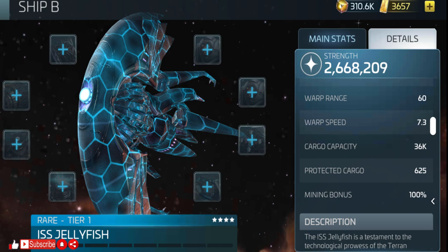The base warp speed of the ship is 7.3 and the base warp range is 60, which means this ship can easily navigate all pre-dark space systems with Cadet Scotty on board without an upgrade.